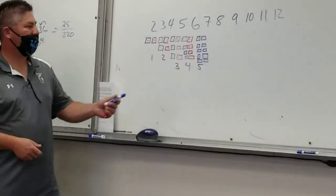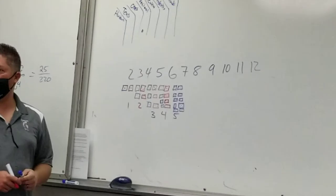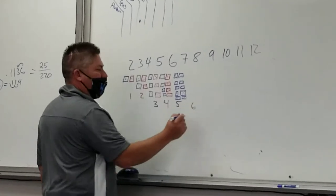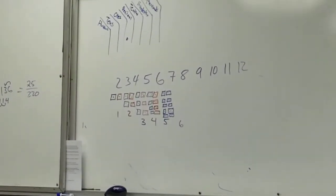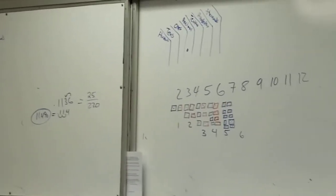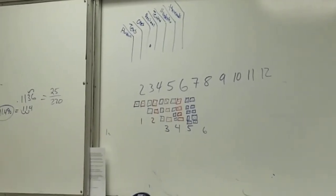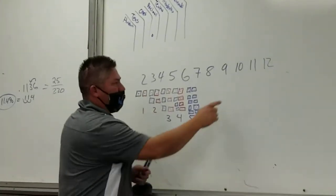How many ways is that? One, two, three, four, five - there's five ways. How many ways do you think you can roll a seven? Six ways! Name them - everybody shout them out. Three and four, four and three. Two and five, five and two. One and six, six and one. That's six ways. Everybody got it? How many ways do you think to roll a twelve?